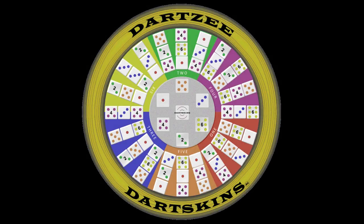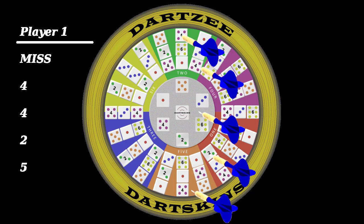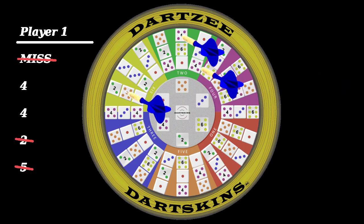Don't roll the dice — aim for the dice in Dartskins Dartsy. Each player or team has five darts to throw at the dice on the board to set a hand. Players can keep the dice numbers they like by leaving the darts on the board, and can remove any number of dart dice throws that are not suited to the hand they are going for. The player then throws the remaining darts in their hand.